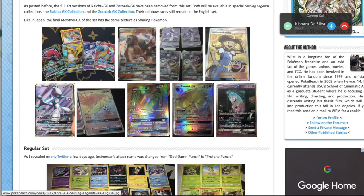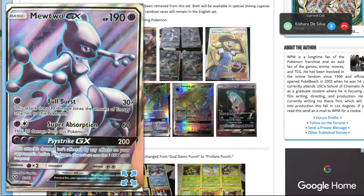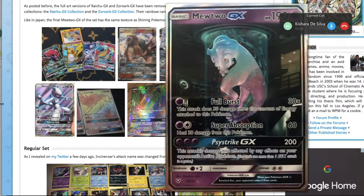Mewtwo-GX: its first attack costs a Psychic and does 30 times the amount of energy attached to this Pokémon — pretty bad. Super Absorption does 60 damage and heals 30 from this Pokémon — also not very good. Psycho Break GX does 200 damage for three Psychics, which is okay — with a Choice Band that's 230, so you can one-shot other Mewtwo-GXs. But overall this card is supremely underwhelming — you don't really want to be stacking energy onto your active, as Tapu Lele can punish that heavily.